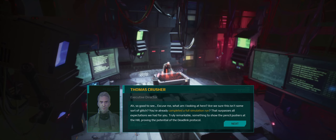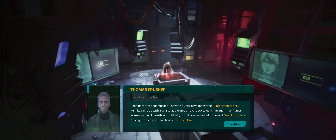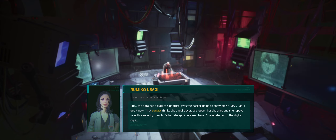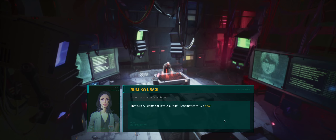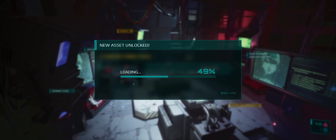Are you going to give me any lore stuff or is this just a loading screen? Just your loading screen. Ah, so good to see. What am I looking at here — are we sure this isn't a glitch? You've already completed a full simulation run? That's past all expectations we had for you. Truly remarkable. Something to show the pencil pushers at the hill, proving the potential of the Deadlink protocol. Don't uncork the champagne just yet — you still have to test the hunter combat shell Rumiko came up with. I've also authorized an overclock to our simulation mainframes, increasing their intensity and difficulty. I'm here to see if you can handle the deep dive. This data isn't from any of my inputs — didn't compromise. I have to inform the director. The data has a blatant signature — was the hacker trying to show off? That convict thinks she's real clever. She repays us with a security breach. When she gets delivered here, I'll relegate her to the digital equivalent of shoveling shit.